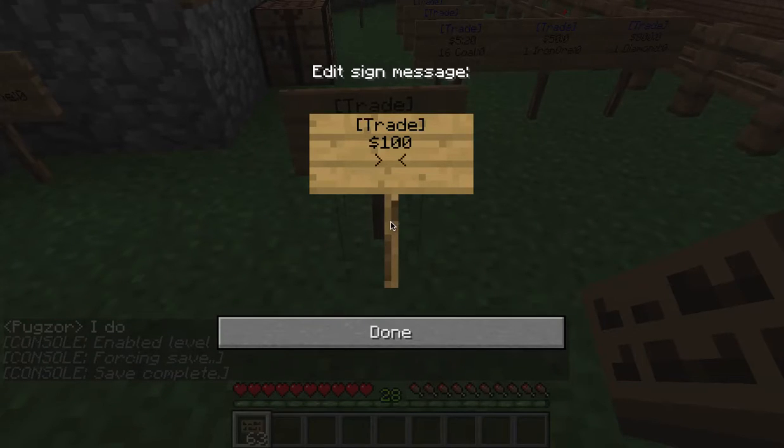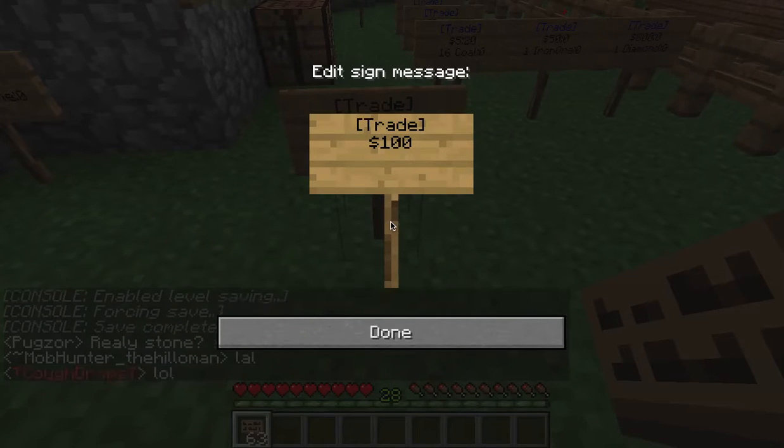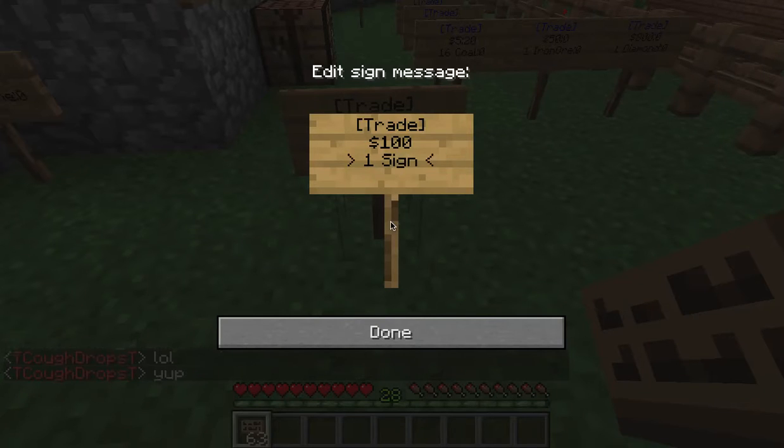Make sure you put the dollar sign in front. Then you have to say how many you're selling at a time and then how many you're selling in total. So in this case, I'm going to sell one sign at a time, colon, and then how many you have to sell — in this case I have 63 available. So: one sign at a time, 63.